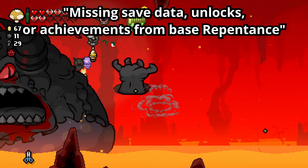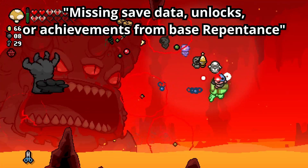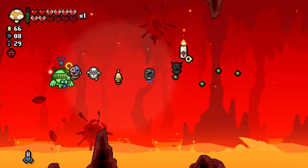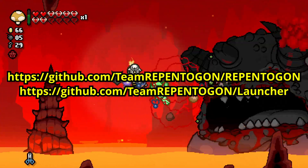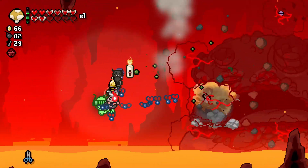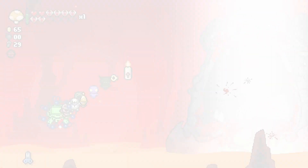Lastly, if you're missing your unlocks, achievements, or save data from Base Repentance, use the Chapters feature on YouTube and rewind to the Save Migration section of the video. If you're having problems with the launcher, encountering bugs, or just want to make a suggestion, consider creating an issue on the Repentagon or Repentagon Launcher GitHub pages on screen, also linked in the description and pinned comment. Once again, if you need direct help from someone, consider joining the Modding of Isaac Discord server and asking in the Repentagon text channel. That's all, and have fun modding!